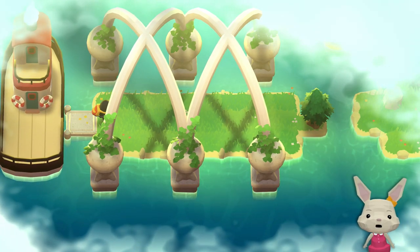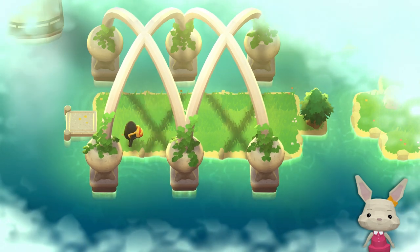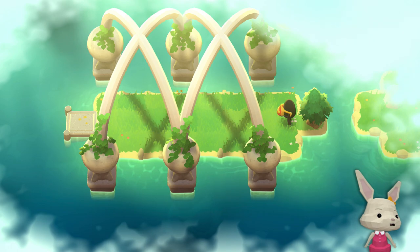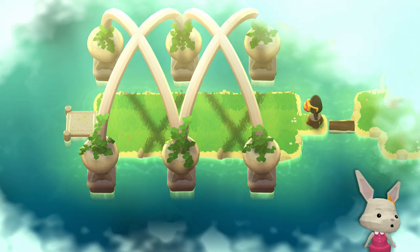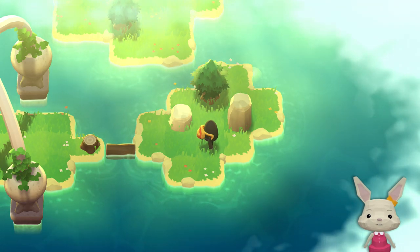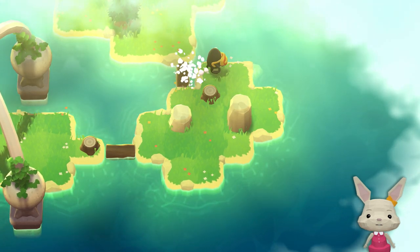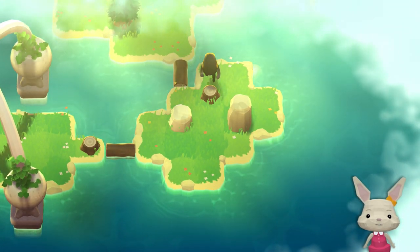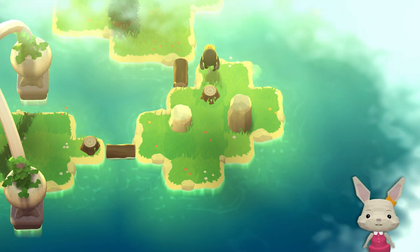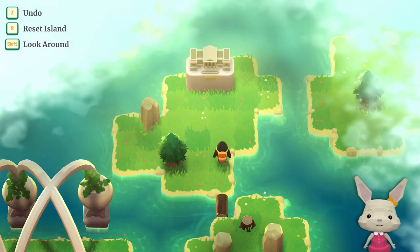There's our monster. Can he wave? No, he can't. And then all you do is go to the next island like that. That's funny - I can't go over like that, I can only do this.